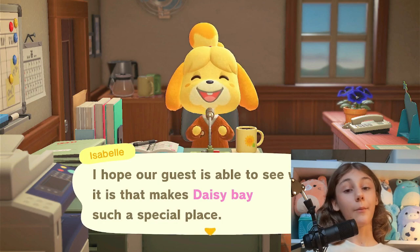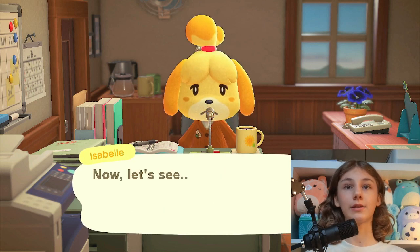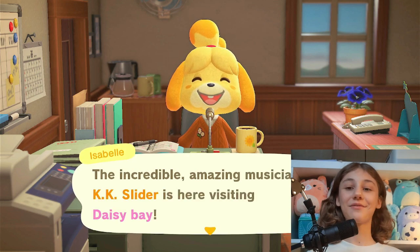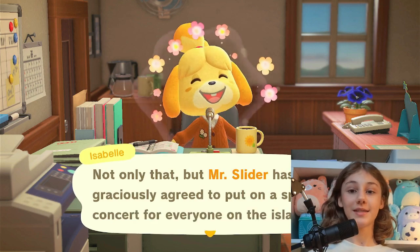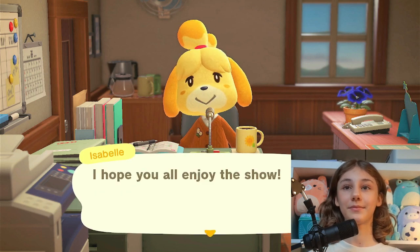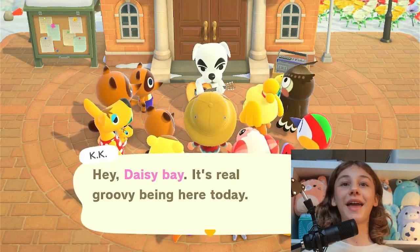Is that someone in the campsite? Or is it KK Slider? Okay — there's a campsite visitor AND KK Slider is here! We did it! That was so much easier than I thought. I'm so proud — KK Slider actually came to our messy island, but the game doesn't care. We have three stars and look — KK Slider is here!